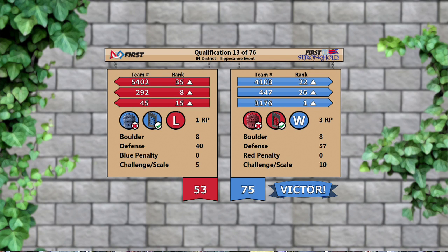Getting the 2 rank points for the win, and both alliances getting 1 rank point each for breaching the respective outer works. That's going to put Purple Precision back up as your number 1 ranked seed.